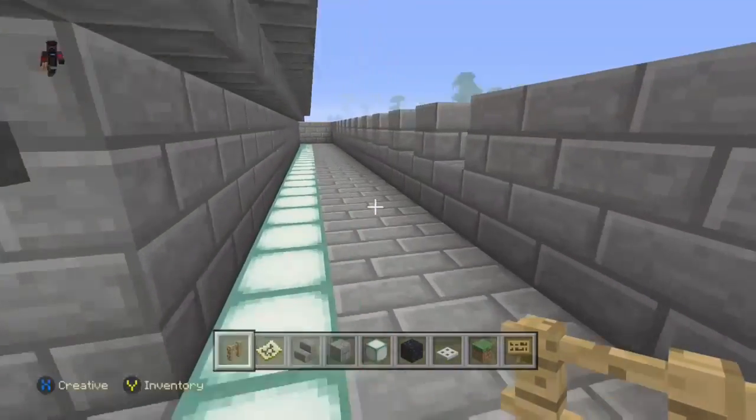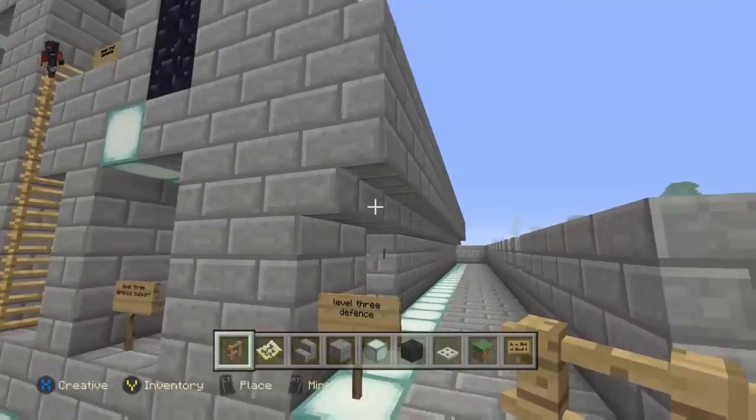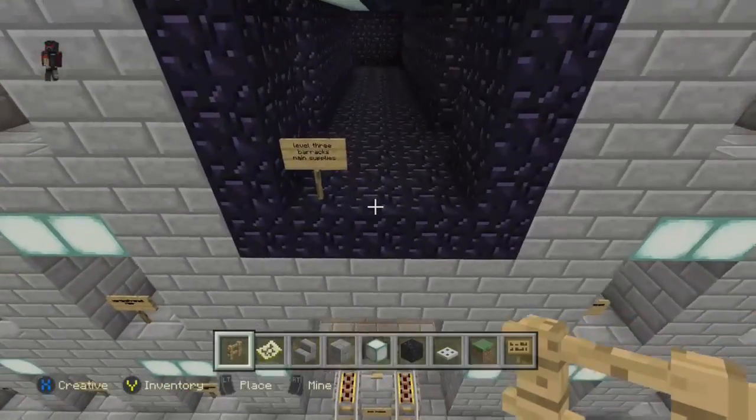Level 3 Defense over here — you still get a nice view and are able to shoot people quite easily. Defense Support definitely has arrows and things like that. Supplies is just supplies, plus other stuff.